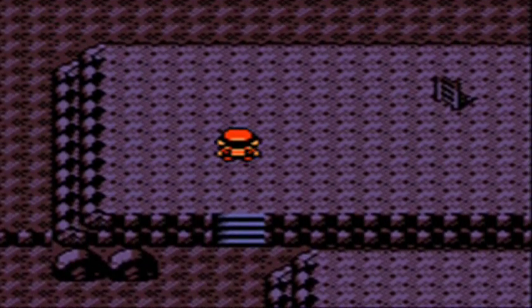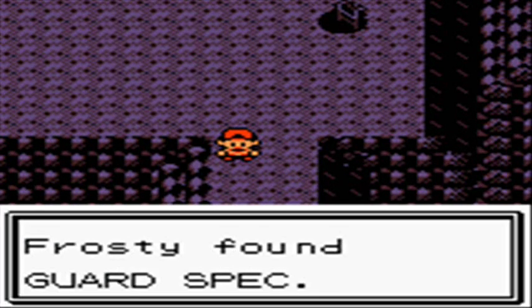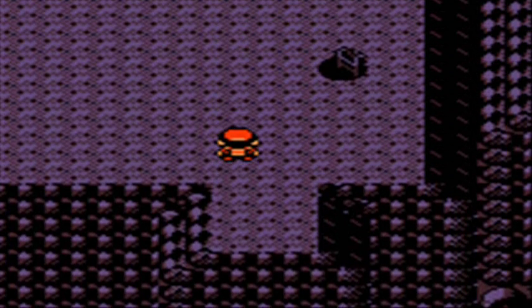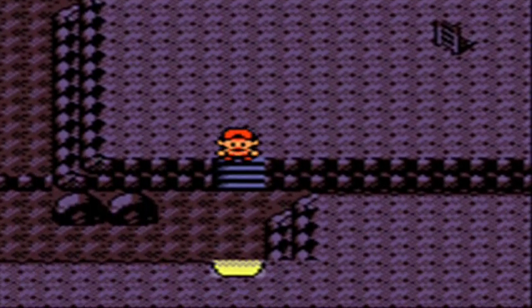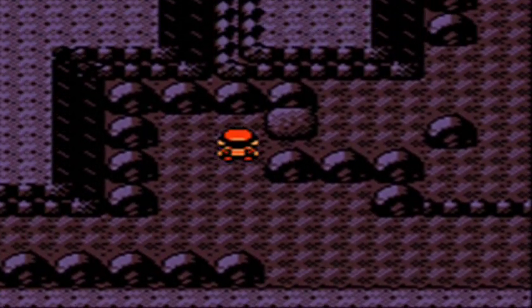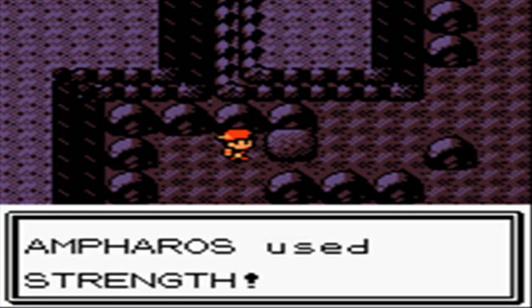However, everything involving water — surfing, fishing, you name it — has exactly the same encounter stats across all four areas. So I'm just going to read off the stats for every type of water Pokemon, which applies to the whole cave, and then go through the four different walking encounter stats for each area.